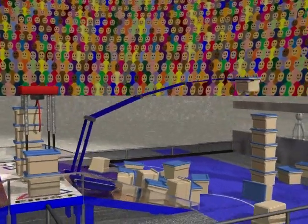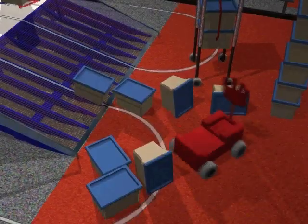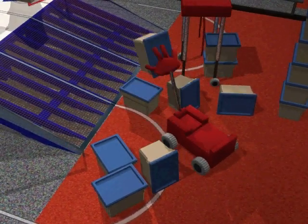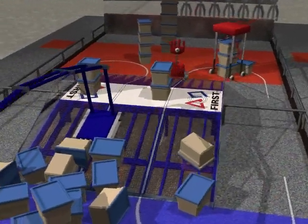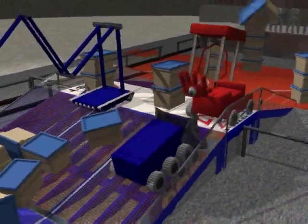All the time, teams will be trying to strike a balance between the number of scoring containers and the height of the maximum stack, which will be used as a multiplier for their overall score. Each alliance robot at the top of the ramp at the end of the game receives an additional bonus score.